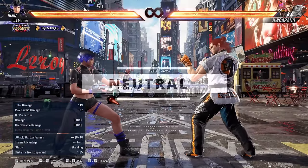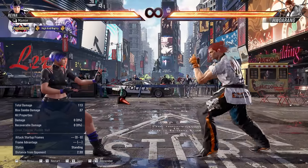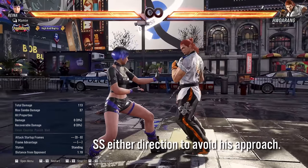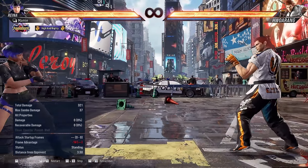Firstly, his neutral game. Hoarang has really linear approach tools. If he's trying to close distance, sidestep in either direction. If he's not using those approach tools, then he's a lot more susceptible to your keepout moves.